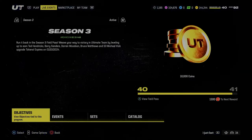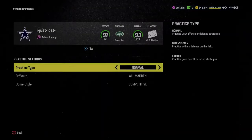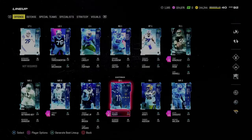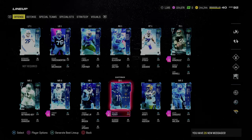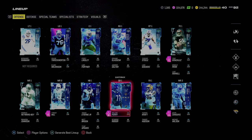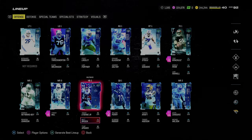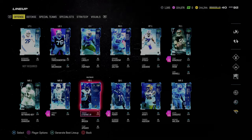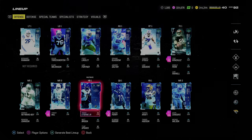I want to go over my team real quick and then we'll get into practice mode. The zero chill 50 out of 50 theme team is by far the best theme team in the game — it's really not even close. For this scheme, the only cards you really have to have come from an ability perspective. You could actually do this a little cheaper. Madden, especially this year and really the last several years, is an ability-based game.